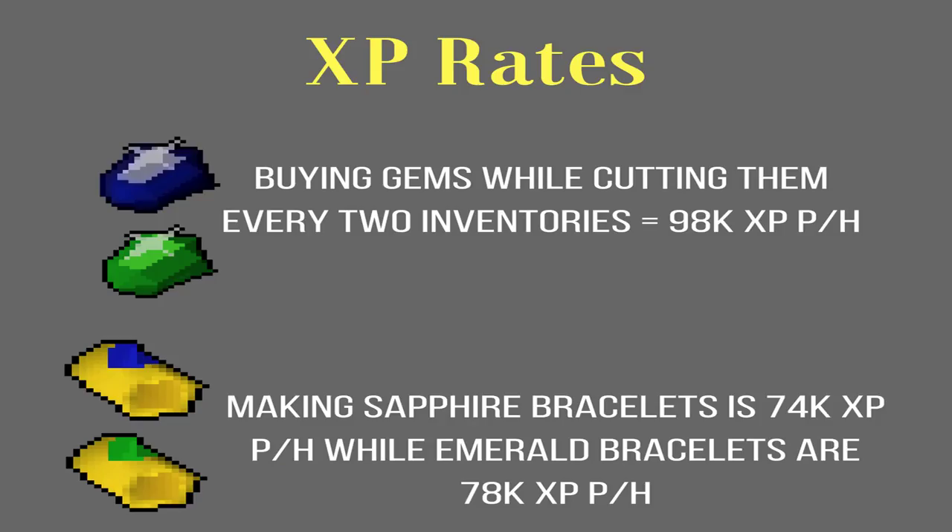The next two images show the XP rates and the money loss. You're getting 98k XP an hour while you're buying and cutting them — that's counting buying them, going back to the bank, and cutting them, the whole process. For the bracelet-making part, you're getting around 74k XP an hour making sapphire bracelets and around 78k XP an hour making emerald bracelets.